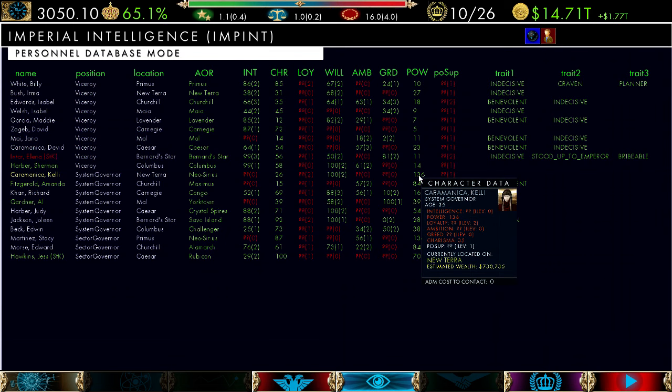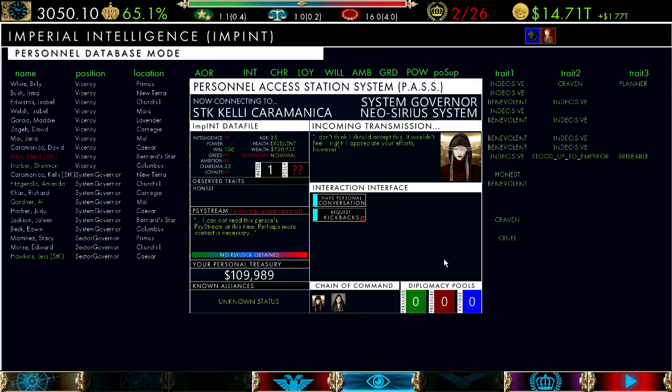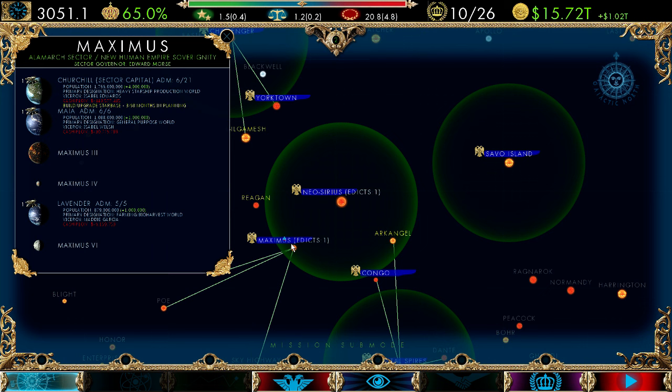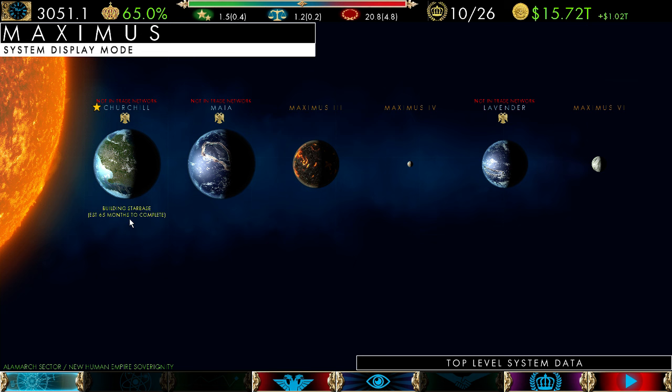Going into characters to look at who's got high power: Kelly Caramonica, a system governor of New Terra with 136 power. She doesn't seem to like me very much — maybe I can give her an imperial honor or try to bribe her. No, I cannot bribe her — she's honest, which means requesting kickbacks wouldn't be a good idea either. So if you want to build these relationships, there's so much you can do in any given turn — it does start to get quite a bit. Now we're entering year one — starting year two. That edict is now at 68 months. It started at 33 and keeps going up because this viceroy absolutely does not like me. She's very nationalist and I'm a little bit tyrannical, so that's not helping either.